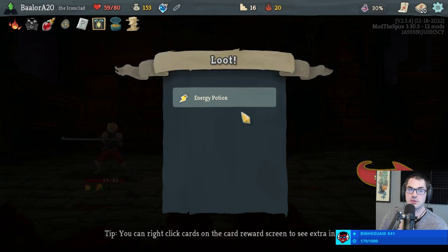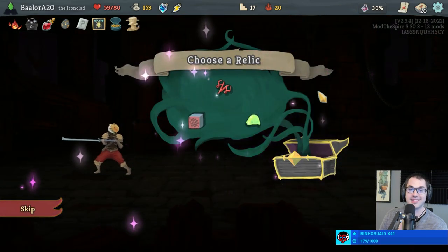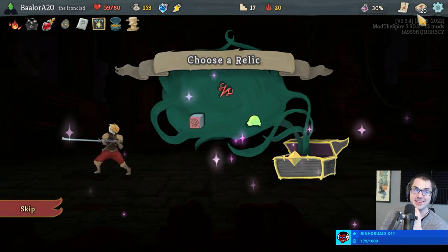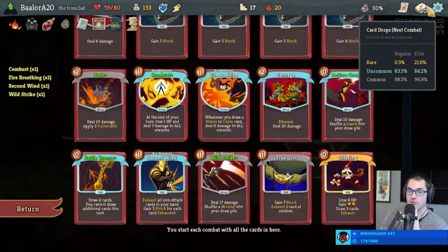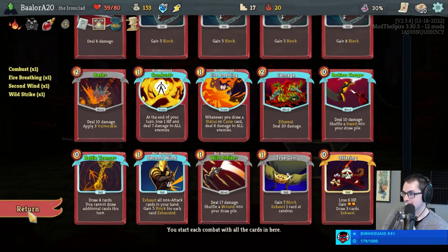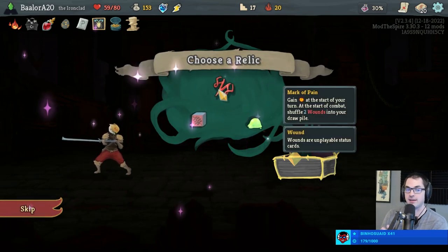We also have an Offering Potion now. Runic Cube versus Mark of Pain — oh man. Unfortunately Runic Cube plus Combust is not really a thing, although it is a thing with Fire Breathing. Mark of Pain gives us additional energy each turn but adds two Wounds to the draw pile each combat. We do already have a Fire Breathing, which makes them at least not useless cards.